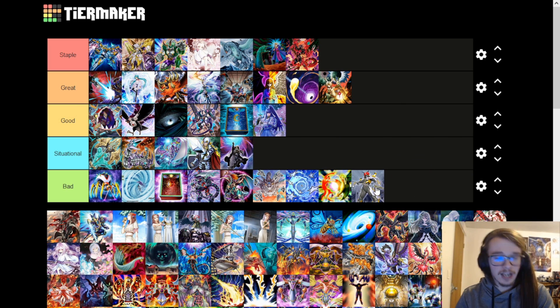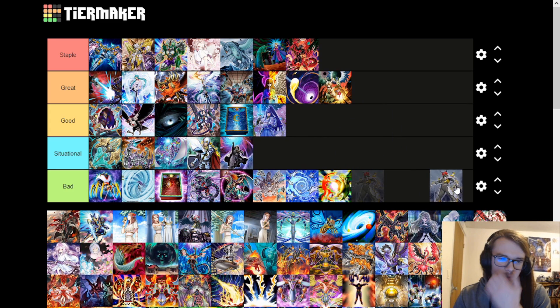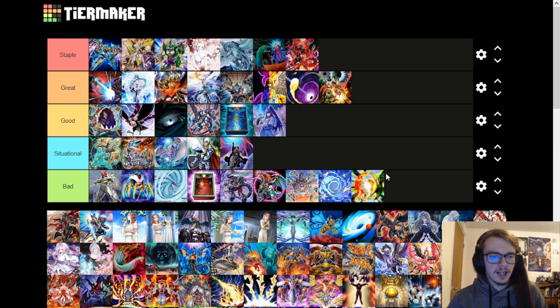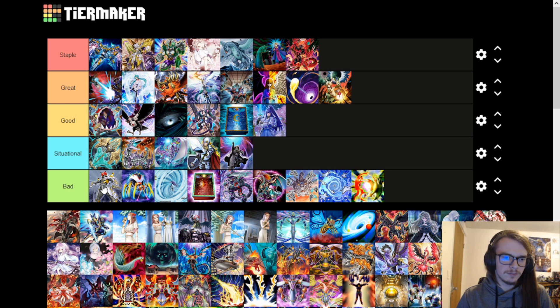Exciton Knight is bad by modern standards. Too easy to disrupt, too easy to prevent from having effect. If your opponent doesn't have all that many cards in hand or on field, Exciton Knight isn't really going to do anything. It requires two level fours on your side of the field, which unlike Zeus where that's the payoff, it's not as good of a payoff. It destroys rather than sends, which means a lot of things come back, and it specifically requires a dark monster I think. Not the greatest.